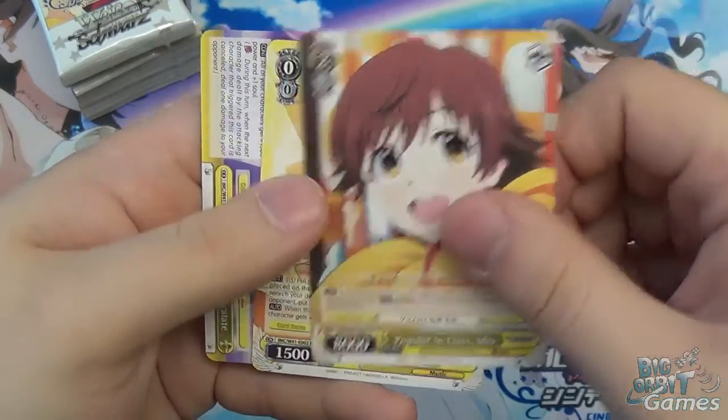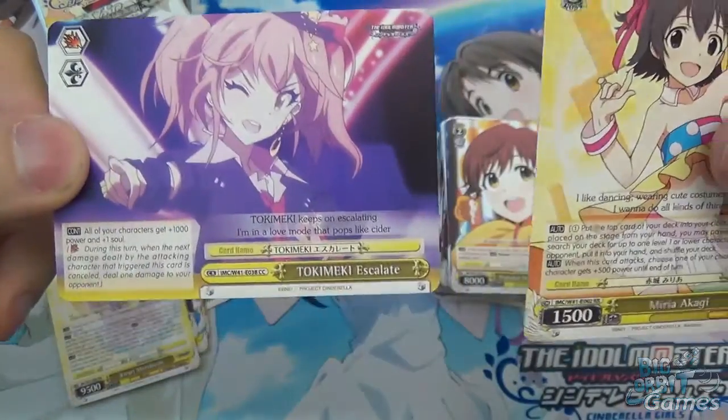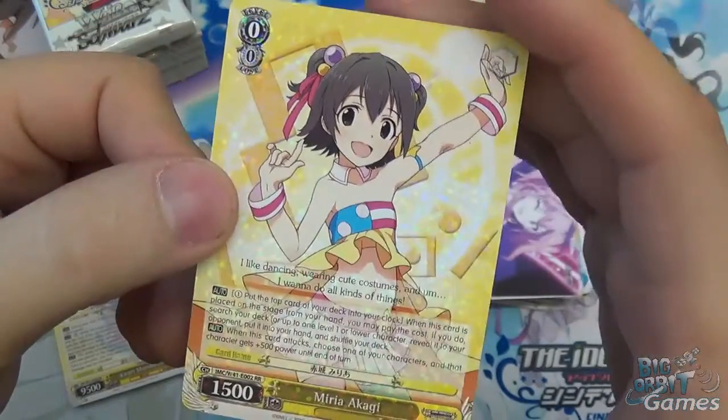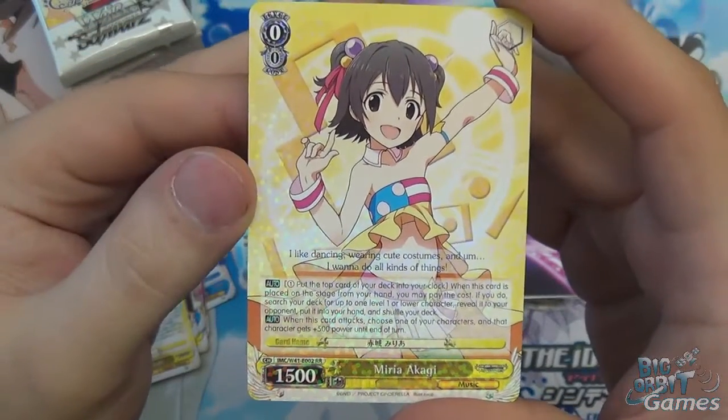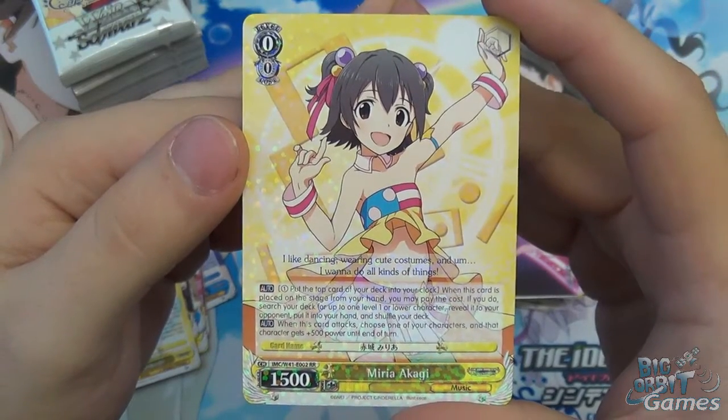Popular in Class, Mio. And we have a double R — Mirari Akagi. The climax was Tokimeki Escalade. Level zero, cost zero, 1500 power.